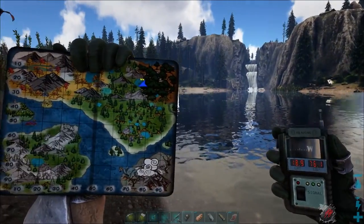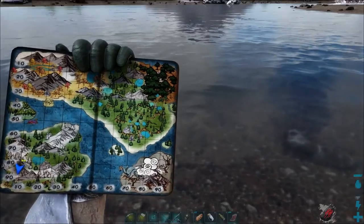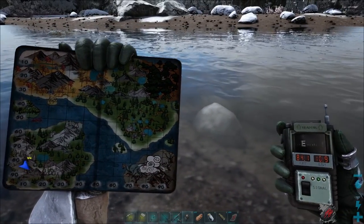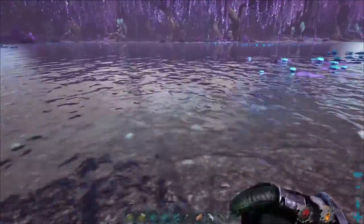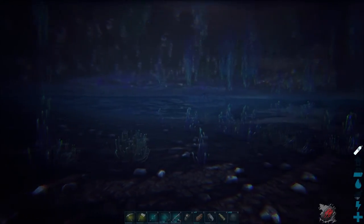We've got otters at this location too — there's one right in front of me. We're way over on the other end of the map now at 84.1 degrees latitude and 10.9 degrees longitude, on this little kind of river system. And here we are in Asgard looking for otters.